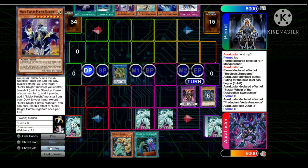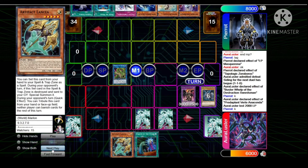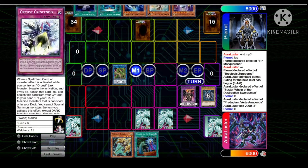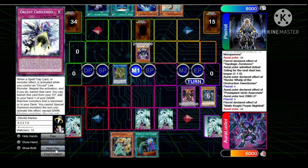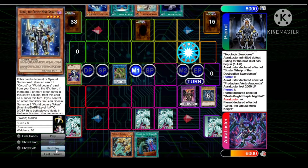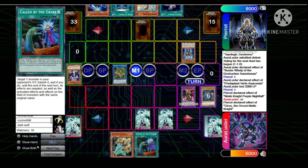Pierre opens up Foolish — not bad at all. Kind of sucks he has Lancia but he does have the Mech Knights to follow through. He sets the Crescendo, special summons Purple — Purple effect gets Gears Two. Normal summons Gears Two — not sure why Lustre didn't negate that, maybe because he had Lancia.